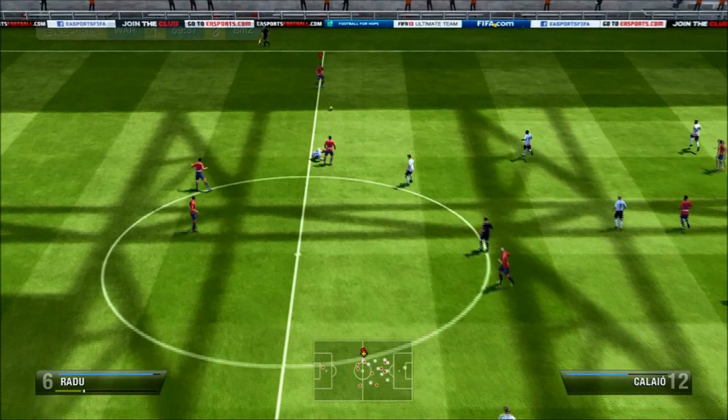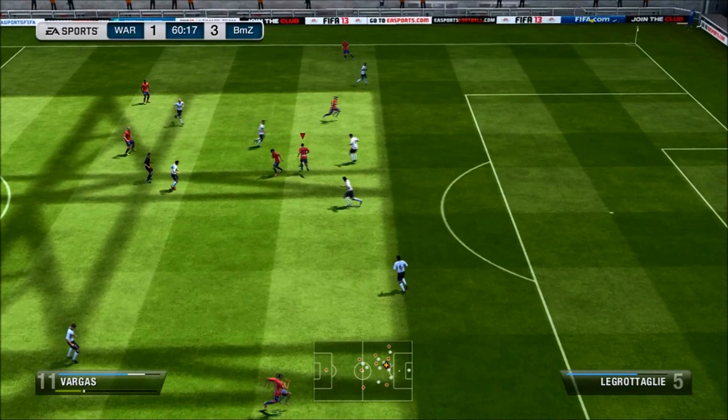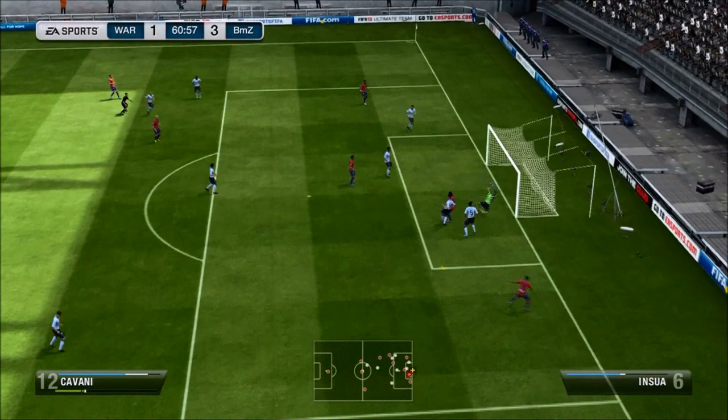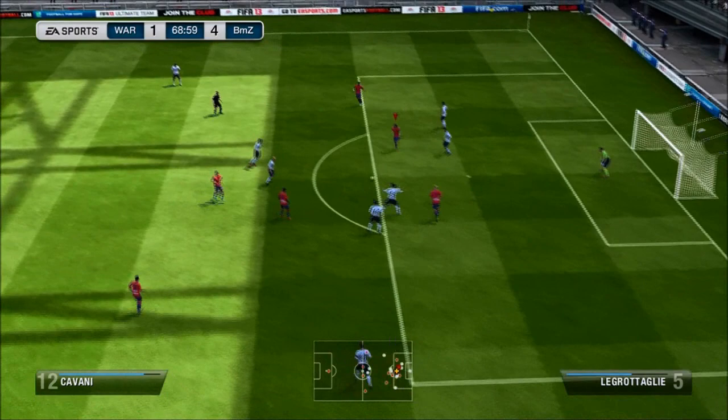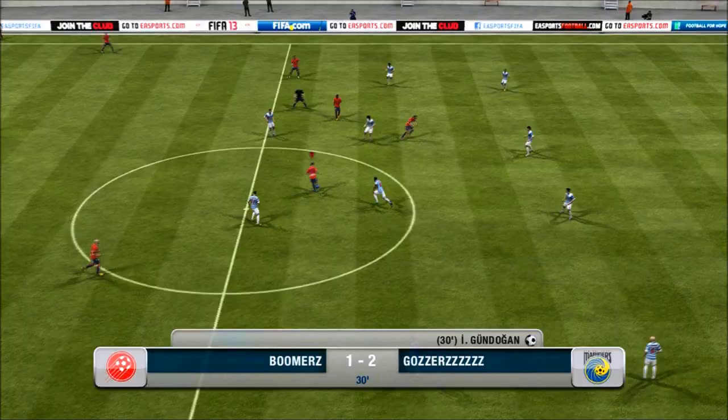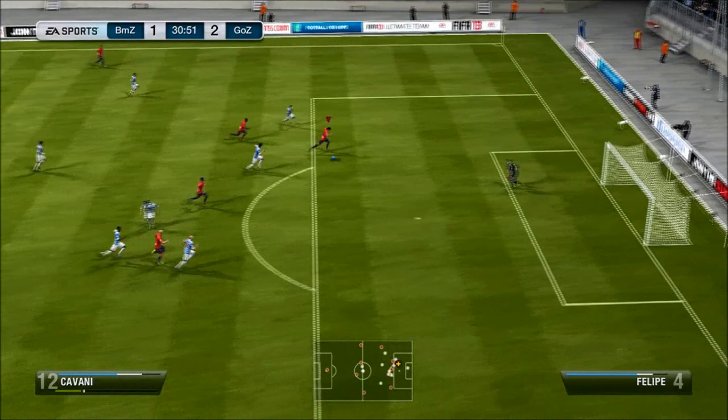Now I'll move on to the clips of him playing in game — it's going to be mostly goals. The first advantage is his heading: with 92 jumping he does win a lot of balls in the air. He's not particularly tall, but with very good jumping, height seems to matter less than it did in previous FIFAs. He's got decent enough strength which allows him to tangle with players going up for the header.